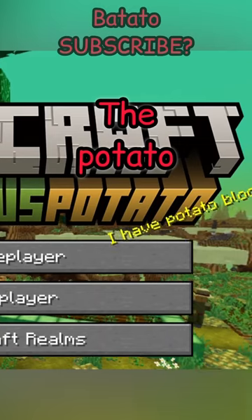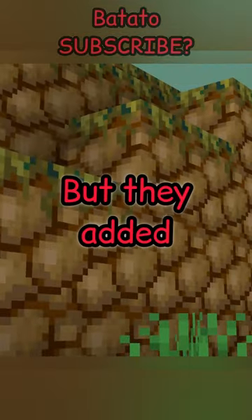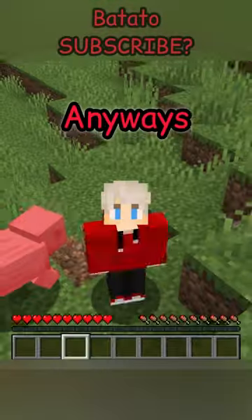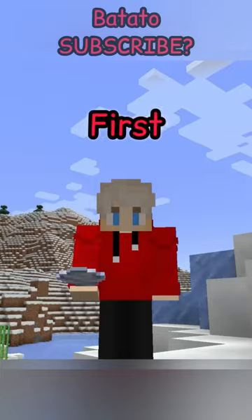The biggest update in Minecraft — the potato update. They added potato mobs, and my personal favorite is the potato fly, which flies through the sky. Anyways, how do you get to this dimension?